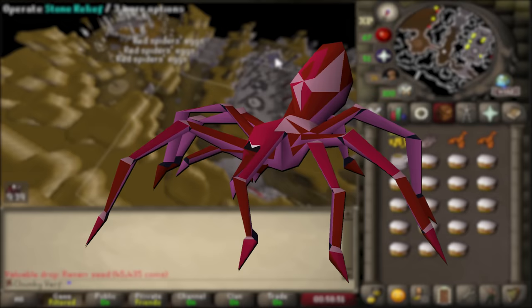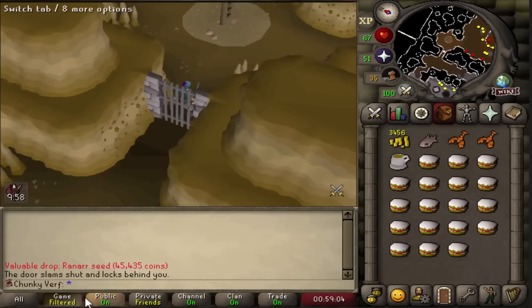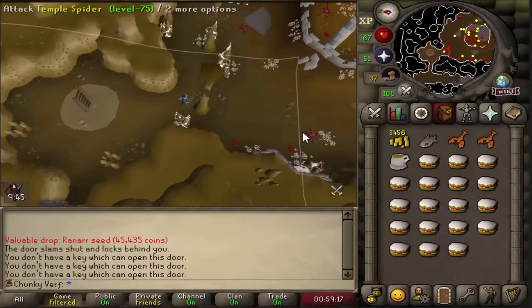Before I can camp the temple spiders I need to unlock this dungeon, and as soon as I enter I cannot go back. I have to kill a Shaded Beast in this dungeon and it drains prayer like crazy. So my plan is to camp temple spiders until I get enough prayer pots from the grubby chests so I can kill the demon and unlock this dungeon. Let's get to work and start killing spiders.